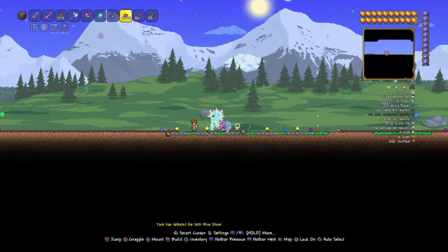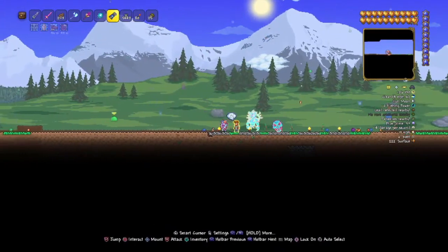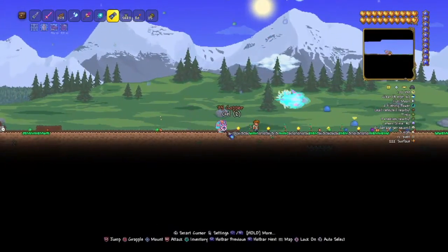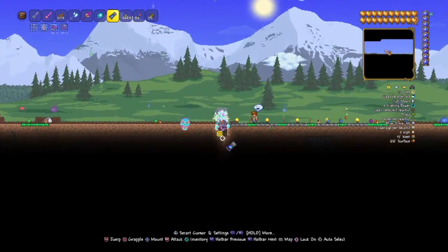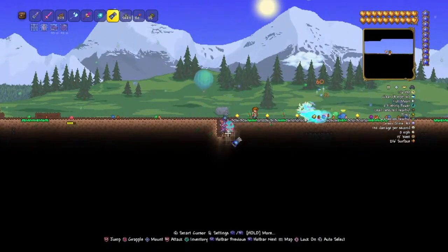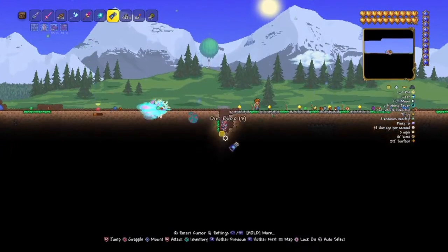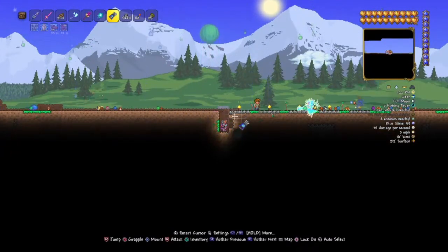Aurel, today I am going to show you how to protect your buildings from corruption. You gotta just go beneath your building. If it's a tree farm, you gotta make sure to have a layer beneath your trees.